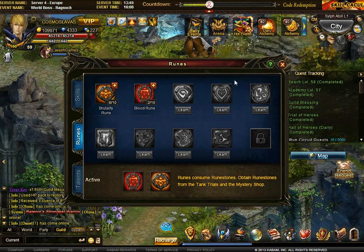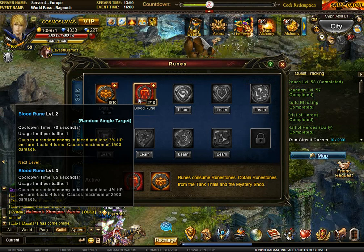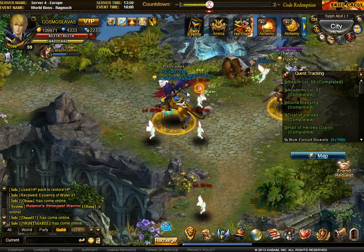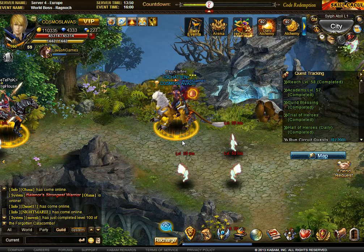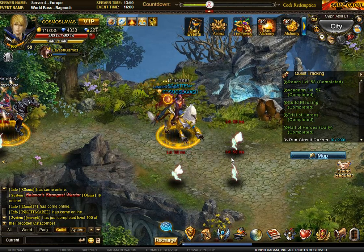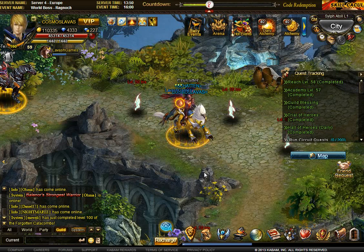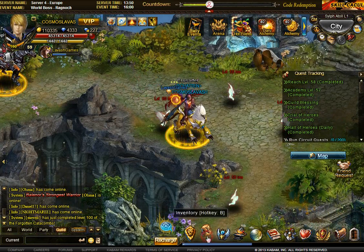I've seen it used for world boss — putting the blood rune right at the beginning upon sylph transformation to get additional damage. But I prefer brutality, because brutality combined with the strongest sylph attack is really an insane combination — especially if it's a critical hit on top of that if you're running a critical build.